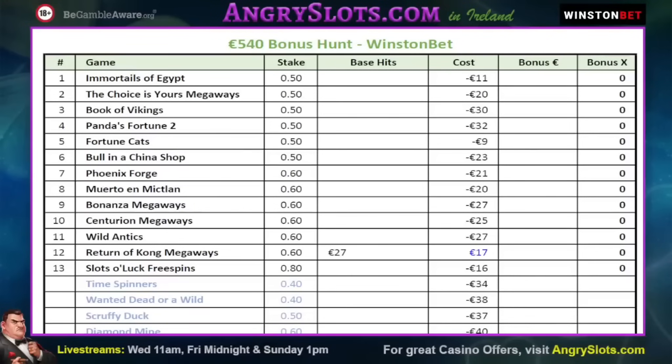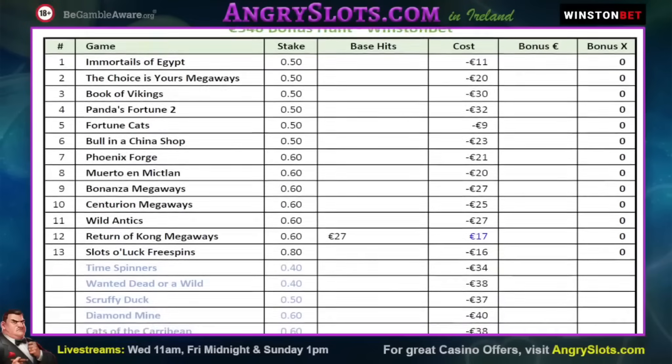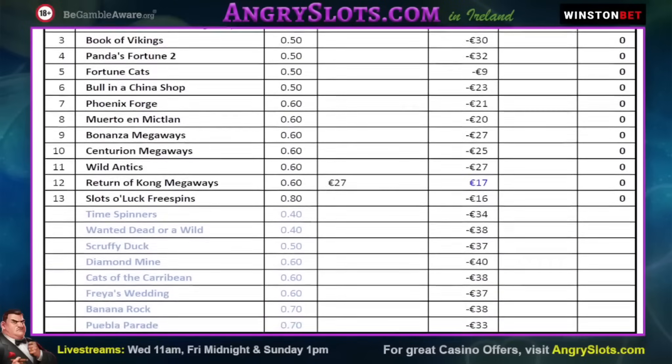We hit 13 — unlucky for some — not too bad. Not overly volatile list really, a good selection of some playing goals in there with some bits and pieces. We've been a Bonanza Megaways, Centurion Megaways, Return of Kong — actually fell very well through a 27 euro base and a load of aces, so it made 17 euro in the base. The one we popped up to a decent stake on with Slots of Luck free spins, I've gambled that up to 10 spins and that gamble can still be hard, so we'll decide that when we get there — I haven't collected it yet.